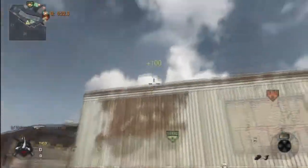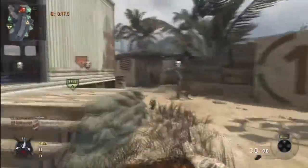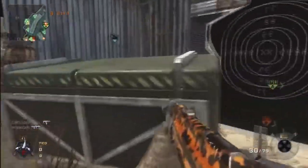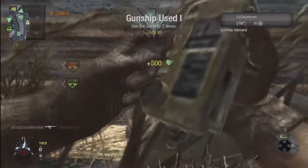This clip's about to end here. So as you can see I've just called in a SAM turret, and it basically classes as a care package. I recommend using a SAM turret and a care package because once you've called in your SAM turret you can still change your outcome. So you come up to this, double tap square, and there you go — I've got a gunship helicopter.